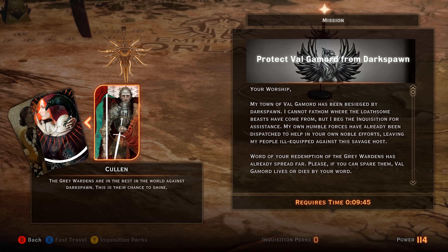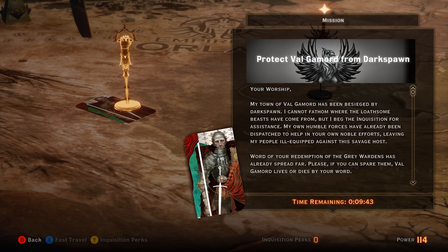I'm going to show you the choices you want to make in who you send on these missions. For the first one, Protect Valgamord from Darkspawn, you want to send Cullen. It's about a 45-second mission, so we'll go ahead and do that and be back with the completion in just a moment.